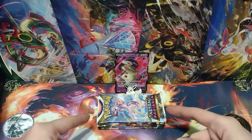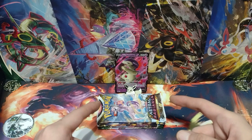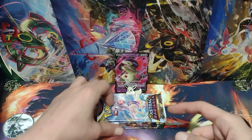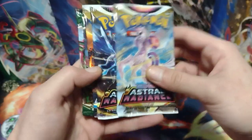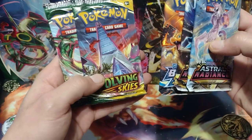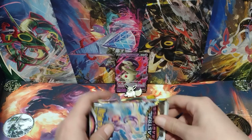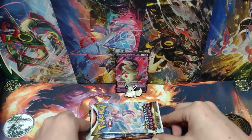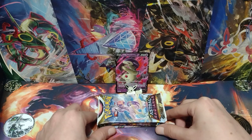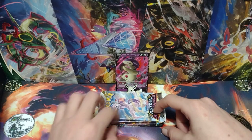Now, this is the fourth one of these I'm opening. I've been opening all three different versions on my channel for a little while. There are five packs inside: two Astral Radiants, a Brilliant Stars, and Evolving Skies. This tin is from the Pokemon Center — it was $25, $27.55 after taxes — so I can try to get more Evolving Skies packs.